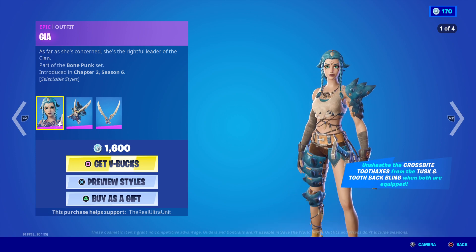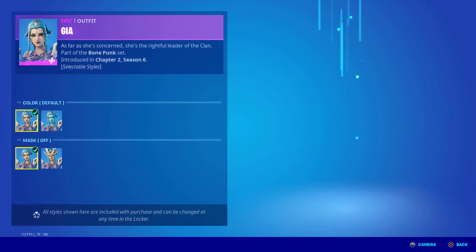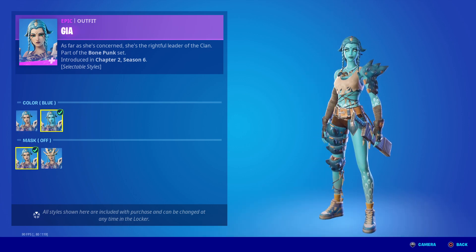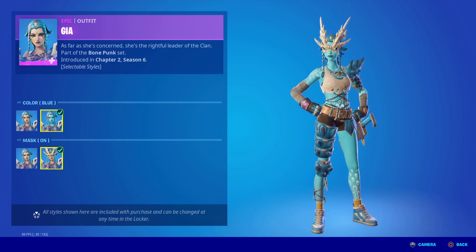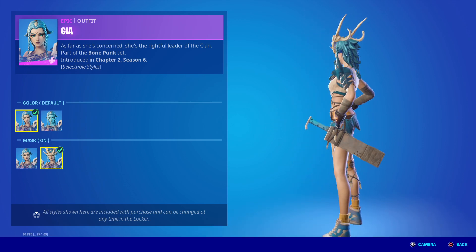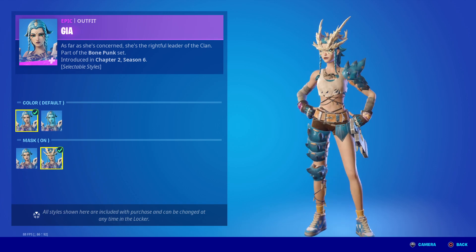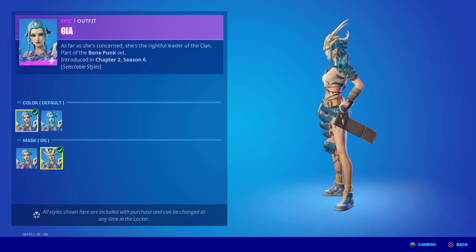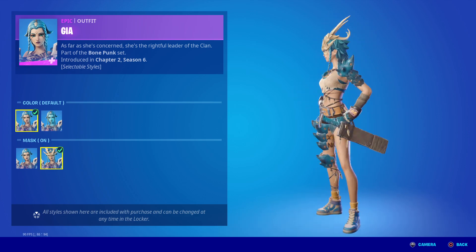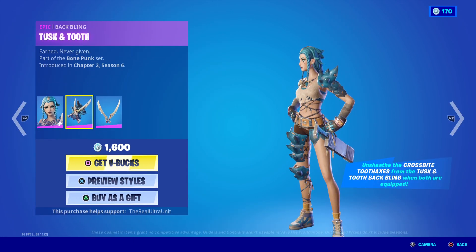A really cool skin that actually has a full set included with her. She is 1600 V-Bucks and has arguably four styles: her base form, her blue form, and mask on or mask off, so you can run her however you'd like. She's the rifle leader of the clan, and she looks like a contestant to Tarana, because she has the same blade that Tarana has holstered on her waist — so I think this is like a rival clan member, which is pretty cool.